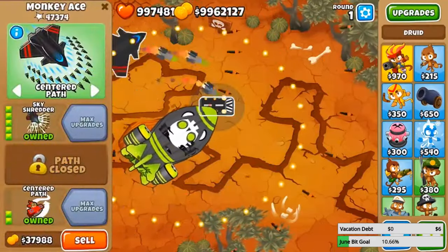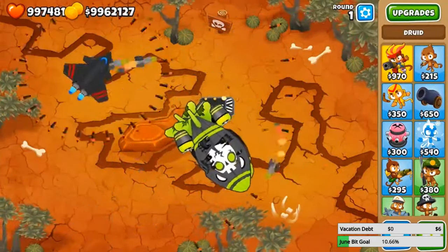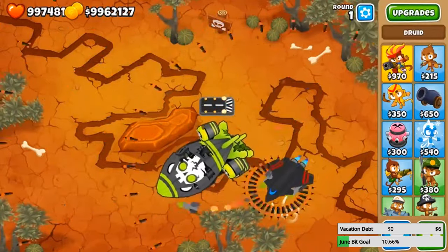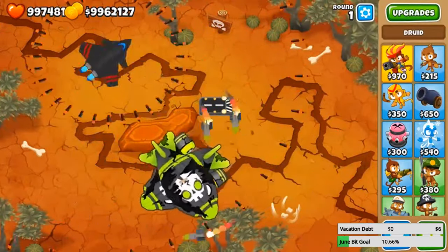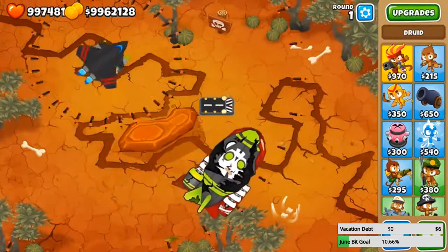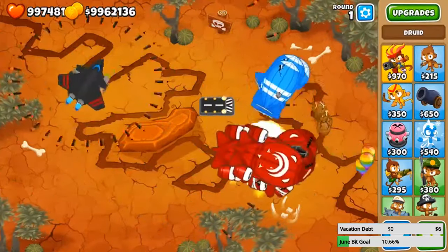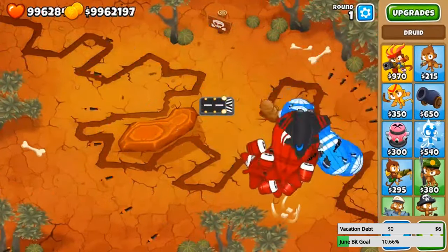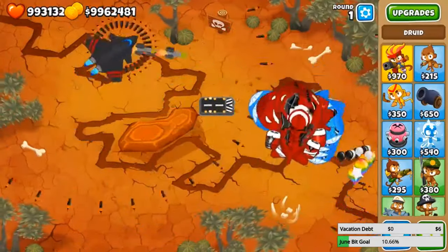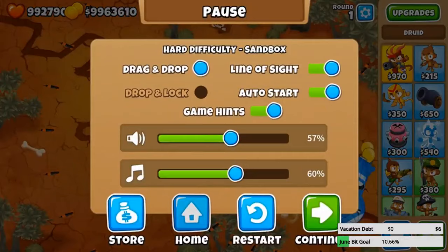Holy crap, this thing is good for its price — forty thousand dollars. This is actually a good fifth tier upgrade. Compare this to the Grandmaster Ninja which I bought in a video earlier, which I thought was good — but this is basically the same price and look at what kind of power you get from it. Geez — alright, I think that is enough. That's a great tower. Let's play CHIMPS mode.